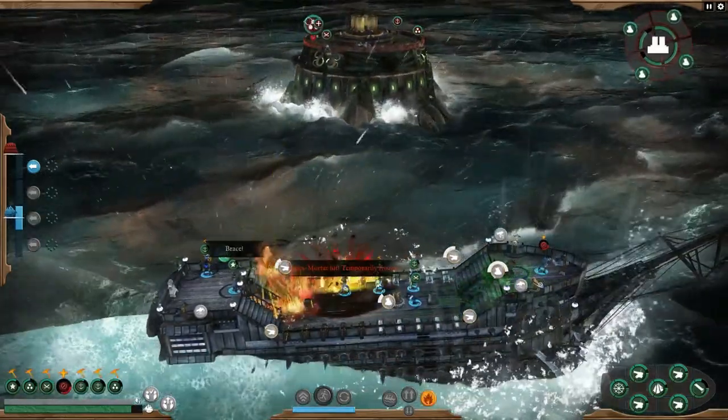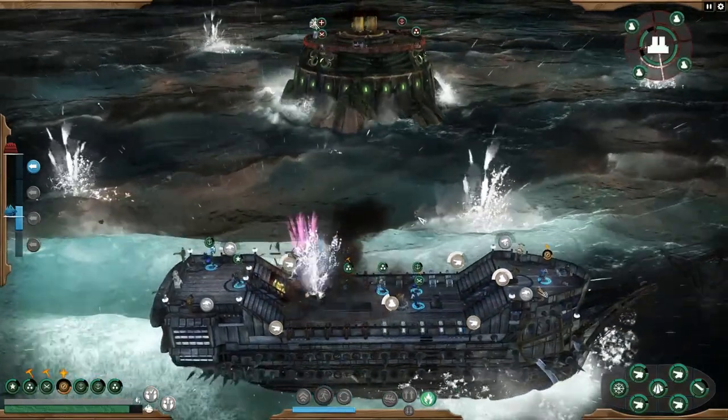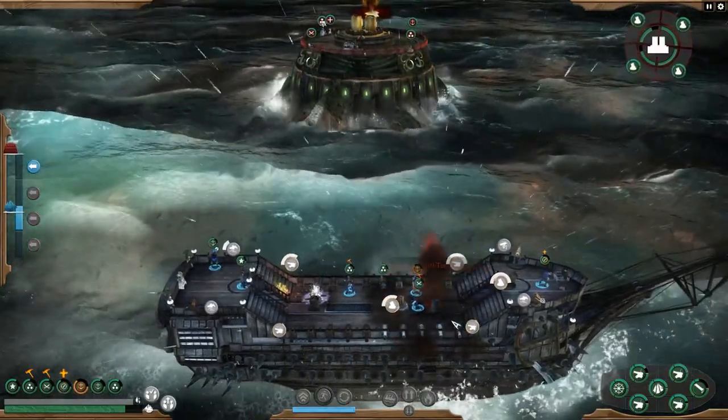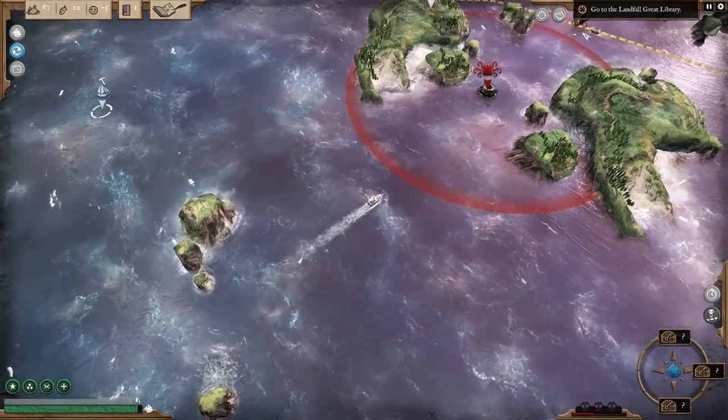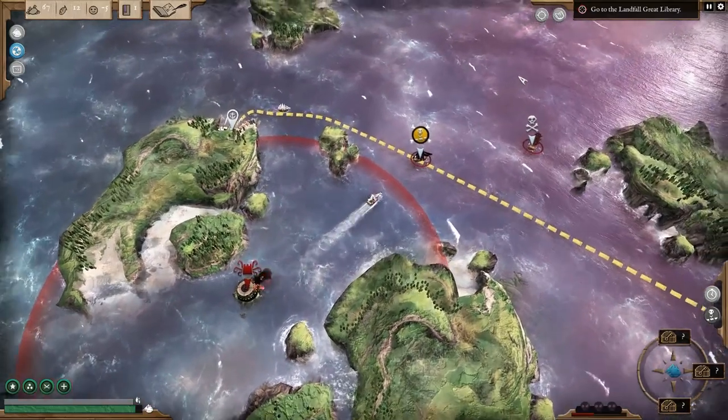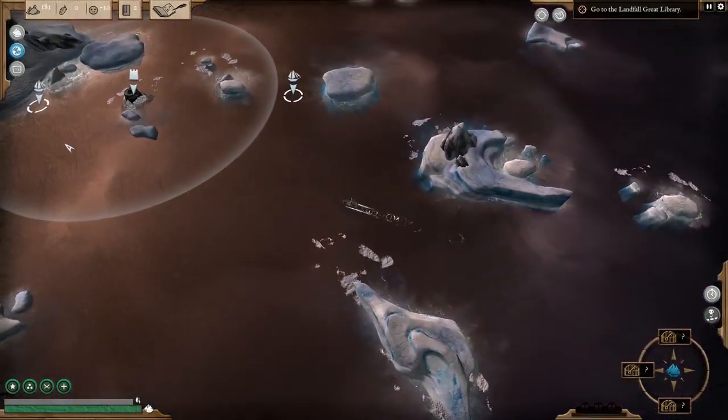While defeating a sea fort provides great reward, the perils of facing the Megamort and the fort's other weapons are considerable. In exploration mode, hostile sea forts will open fire if you stray within range of their guns. Battling a ship within this radius means the fort could bombard you or your enemy depending on the fort's alignment.